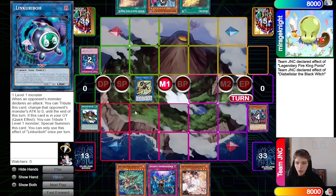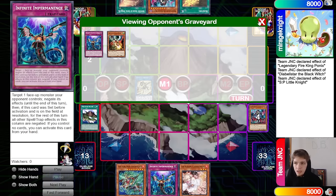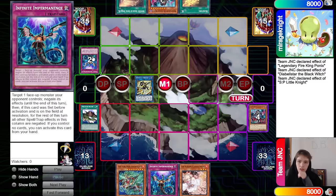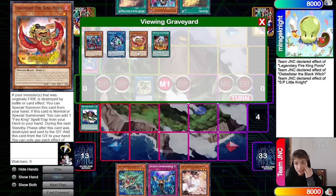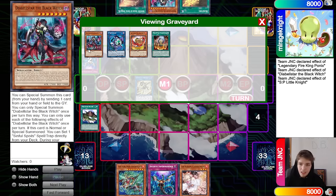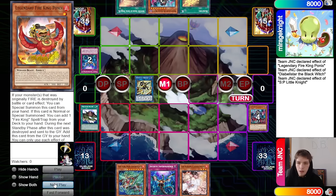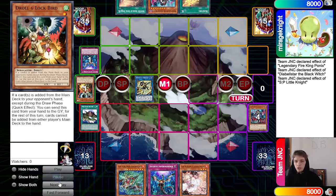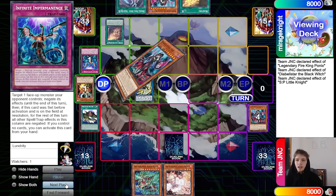If they summon Sky Crisis we just have Island effect again next turn. SP banish — okay, banish their Droll. You could banish your own Black Witch to stop Dark Charmer from taking it, or Ponix to stop Ahita from taking it, but banishing Droll is fine to stop Selene plays. Set Imperm, pass.